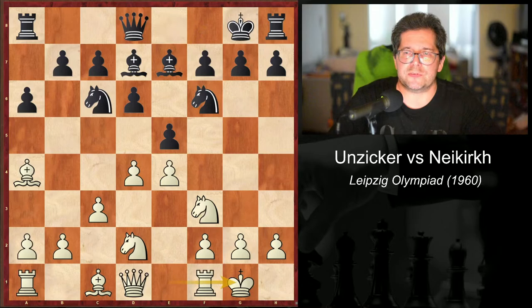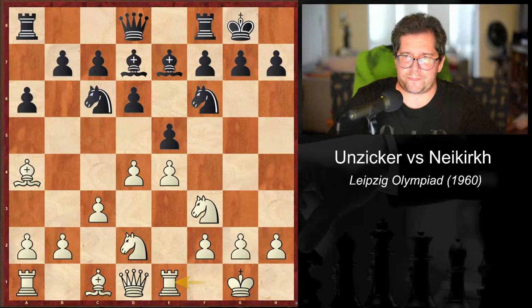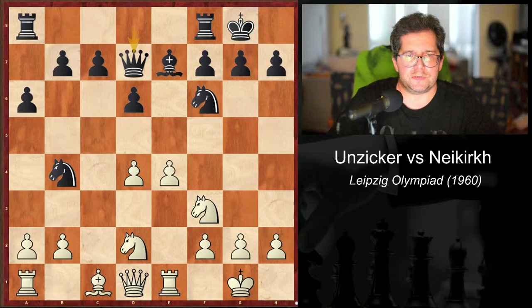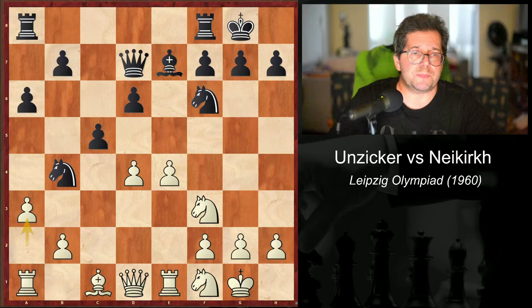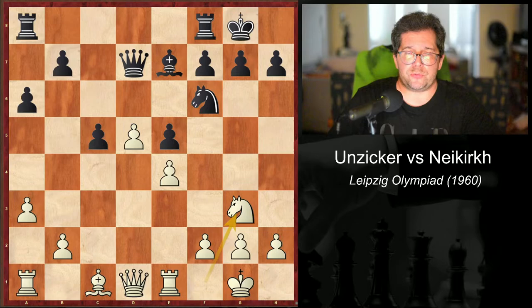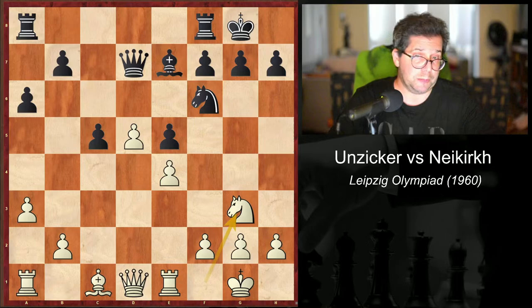Bishop e7, rook e1, takes d4 — no h3 here, this is a different line. I haven't played the main line Ruy López myself in a long time. C takes, knight b4, bishop d7, queen takes, knight f1. None of these moves have any commentary whatsoever by Pachman, so I'm just skipping right through. We already have that passed pawn situation. Knight g3. White has obtained a protected passed pawn from this opening variation, but it is unclear whether this constitutes an advantage. Black can blockade on d6 with a minor piece — the bishop or the knight — and then utilize queenside pawn majority.